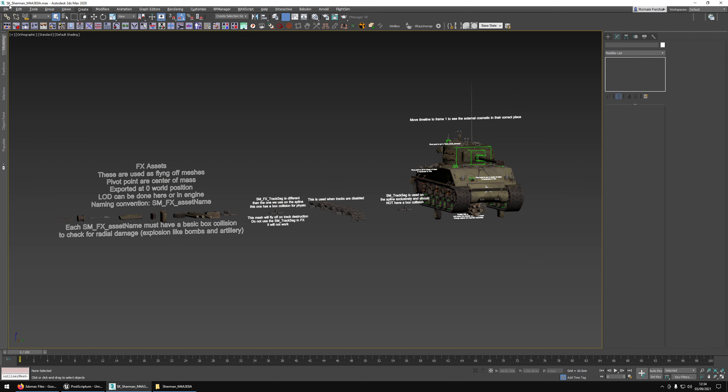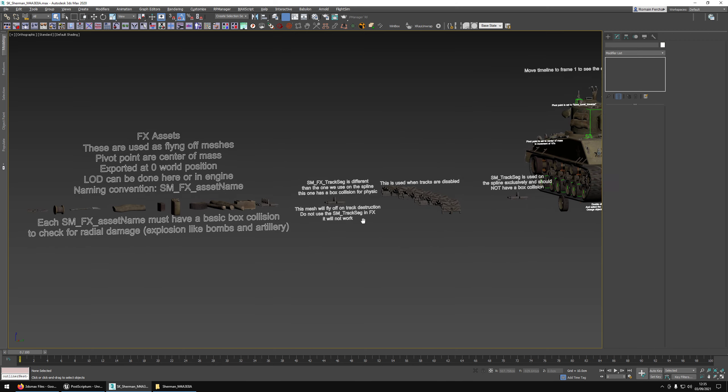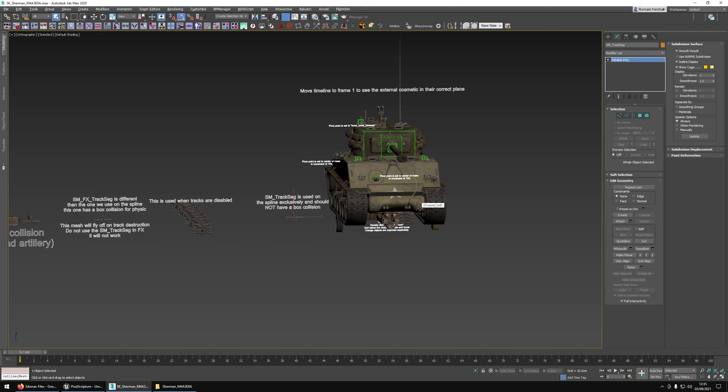Let's look at the files we've provided as an example for your rigger and modelers. The first file is the Sherman M4A3E8 SK — that's a skeleton mesh. It's a 3ds Max 2020 file, so if you are on an earlier version that will not work; you need to be at least on Max 2020 to open that file. I've added as much description as I could for every type of mesh to understand why it's here, how it's done, and how it needs to be exported.